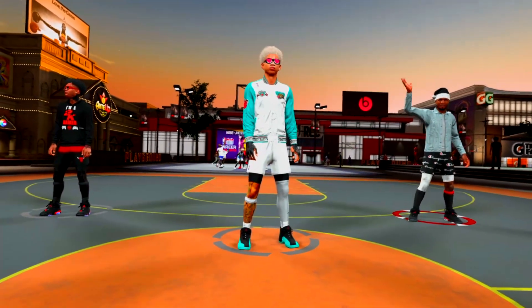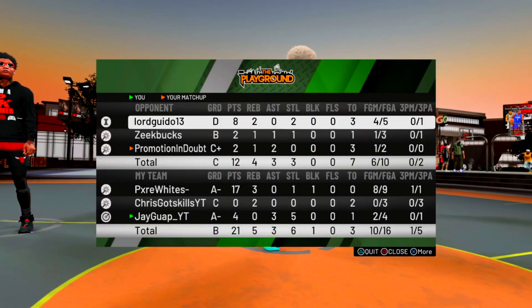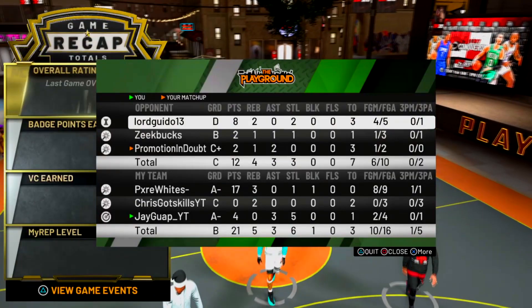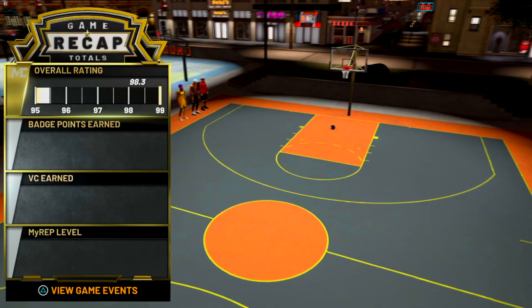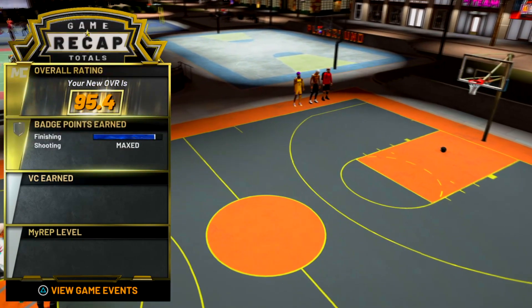The next one you're going to need is Rim Protector. If you're a big, you need Rim Protector Hall of Fame. If you're not a big, I would say go with Lightning Reflexes Hall of Fame. I don't really have a smaller player, but from what I've seen other people use, that would work for y'all.